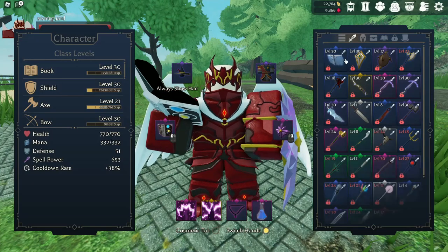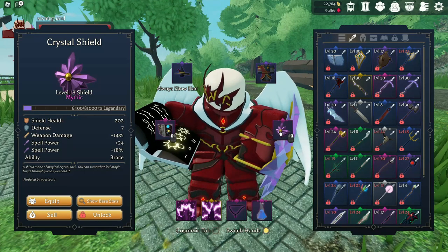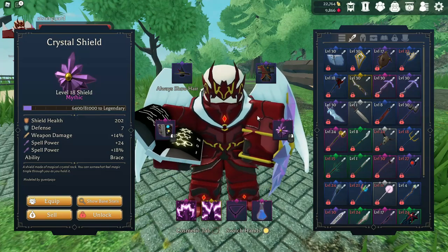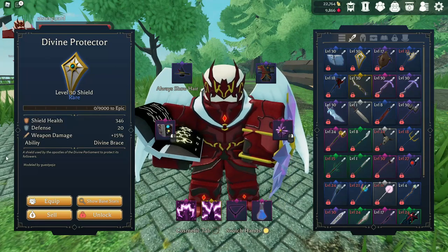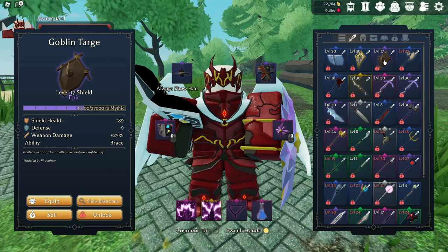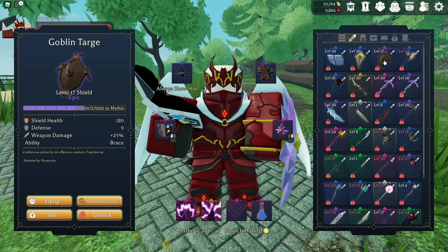You'll notice I am not using the high-end level 30 shield — I'm actually using the Crystal Shield, which is the level 18 shield. I'm using it because it gives me a spell power bonus. Some shields have extra bonuses attached: the Divine Protector gives flat bonuses, while the Goblin Target gives additional weapon damage. Higher-end players use legendary or godlike tiers of these. I plan on using Shield as a secondary when I spec into Rapier — it's going to be a great bonus.